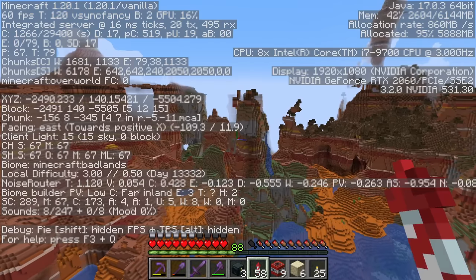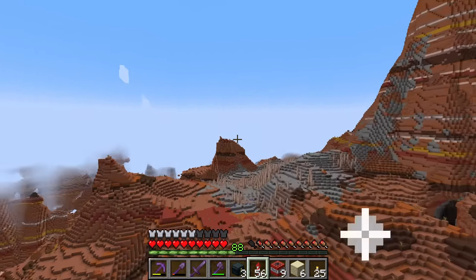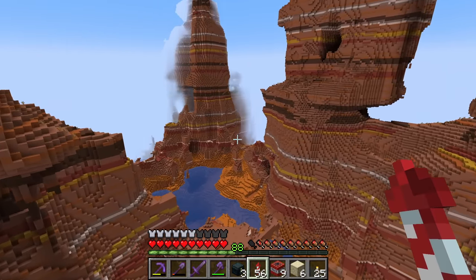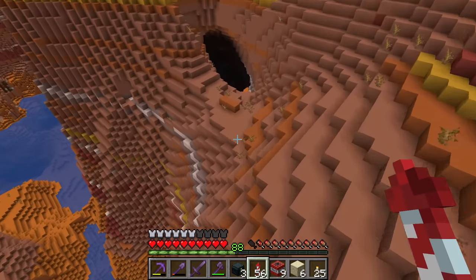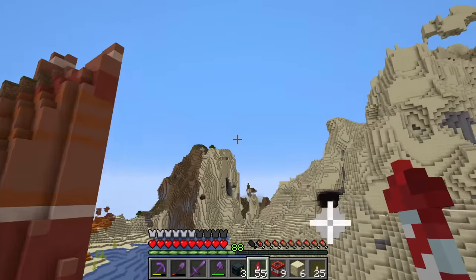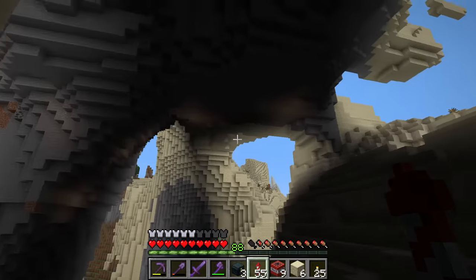We're actually not that far away from zero zero. I'm not sure if this is the mesa I found already or if it's a new one, but it's definitely new generation. Mesas have got to be one of my favorite of the amplified terrains because it pretty much always looks good. Even if it's rough, it looks cool — it looks wacky. Let's try to find this temple. I think it was over this way. I got to fly through here.